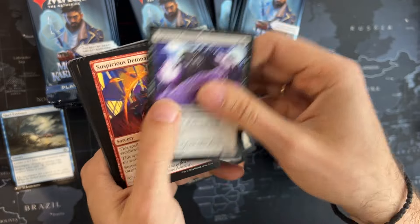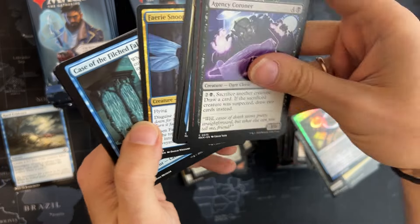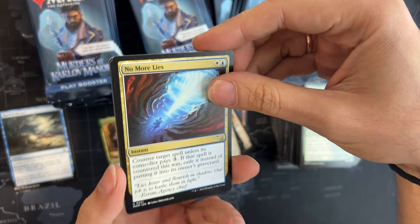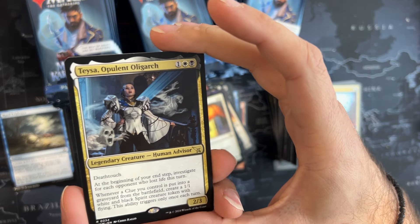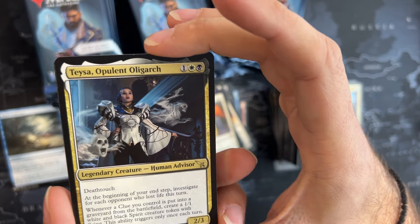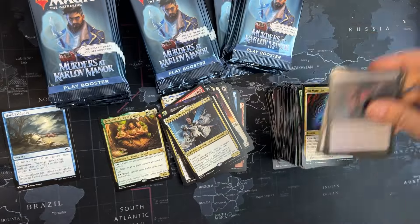That is definitely an interesting new rare. We get some Faerie Snoop. And No More Lies — very nice counter, it's a Mana Leak but with an upside. We get Teysa, Opulent Oligarch — death-toucher. At the beginning of the end step, investigate for each opponent who lost life this turn. Whenever a clue you control is put into a graveyard — it creates a 1/1. But clues are tokens and tokens aren't actually entering the graveyard, so I'm sure Wizards will clarify that.